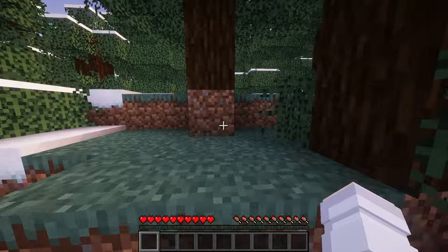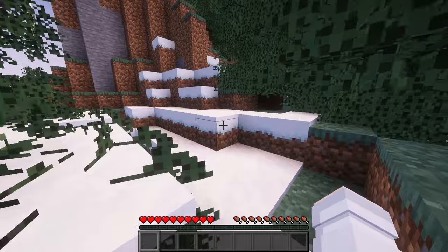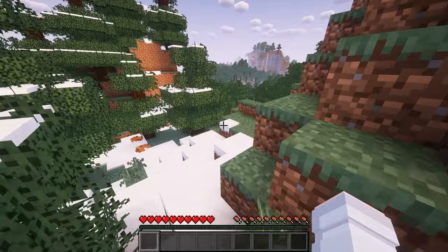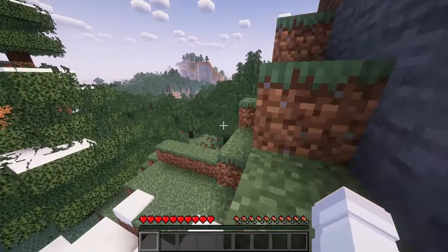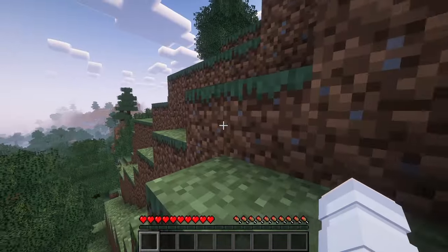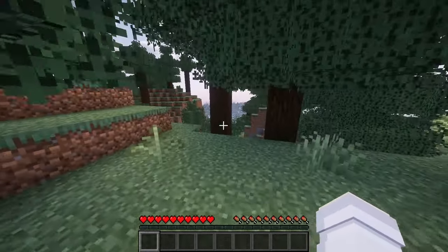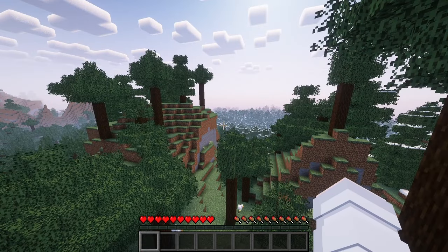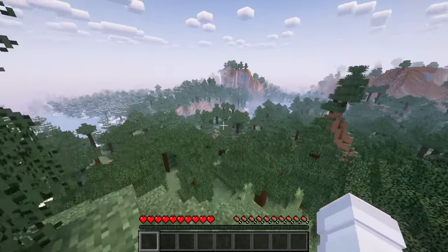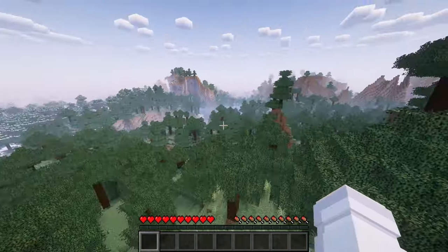I've been really excited to start this series because I miss classic Minecraft — I miss the classic style of a Minecraft Let's Play, just sitting here playing for an hour or so with very minimal editing. Look at this view — wow! And we have chickens, and that's the Fresh Animations going in right there, the way they walk. This is an interesting place to spawn; I don't think I've had a survival world start like this before.